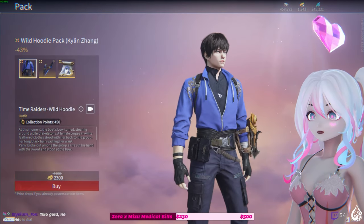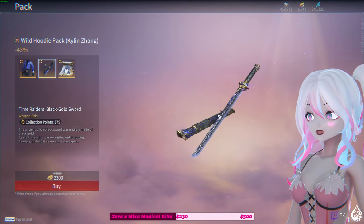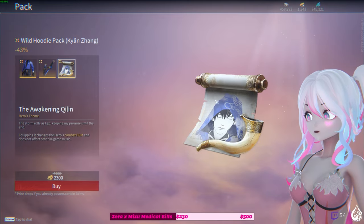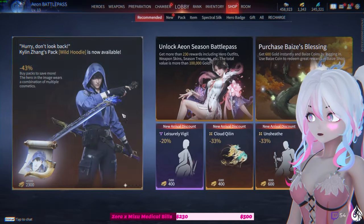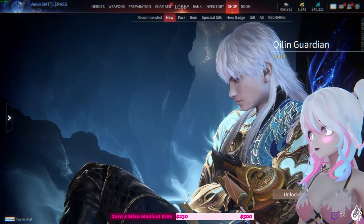Let's see what this pack comes with — we get this fit, the sword. The sword is nice though, the sword's pretty nice. And then his voice or his hero theme, which is pretty sick. 'Leisurely' — she's kind of sexy like that though. Let's see in the new pack, let's go!